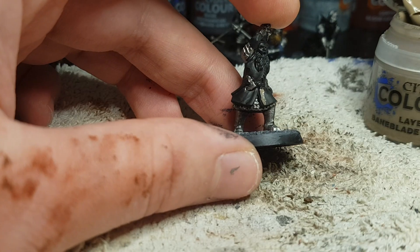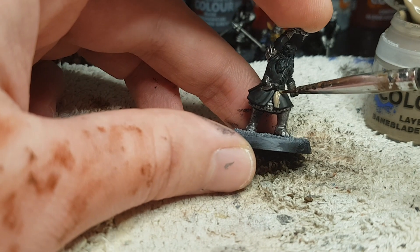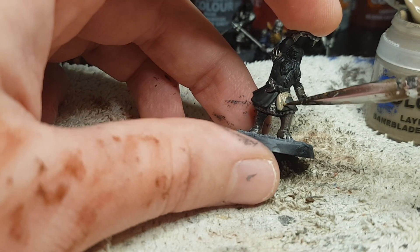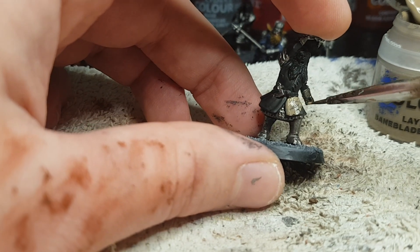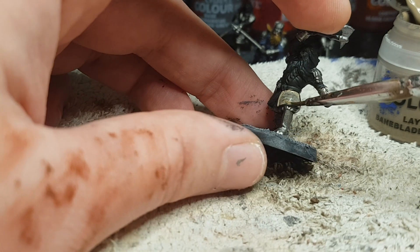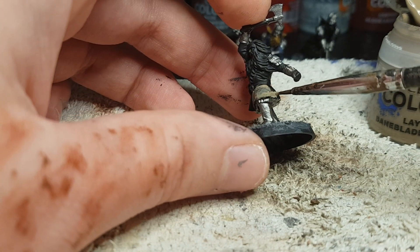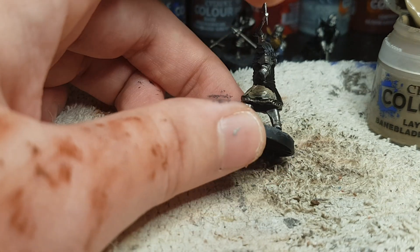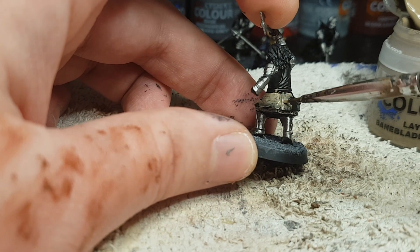Now they're all based. I started with Baneblade Brown for the first dwarf as a base color for his coat. On a black base coat it's a nightmare to paint — I did about three layers just to make sure the coat was nice and even. It's a very thin paint; the first layer or two looks rough but from the third layer onwards it started to look amazing.